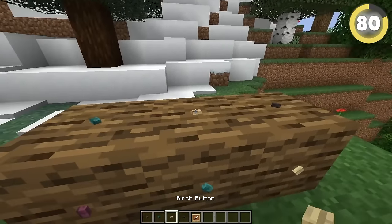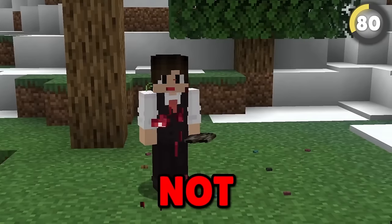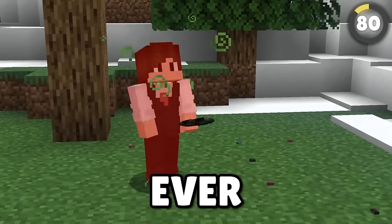Buttons placed in invisible item frames on logs look suspiciously like bugs crawling all over it. Bugs that, by the way, you CANNOT EAT. Do not under any circumstances ever eat the bugs. Ever.